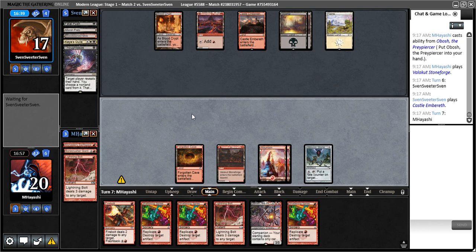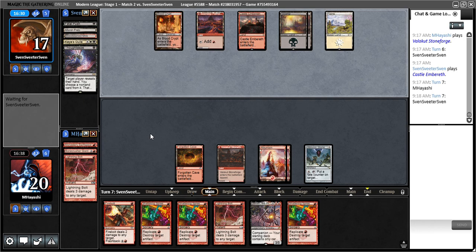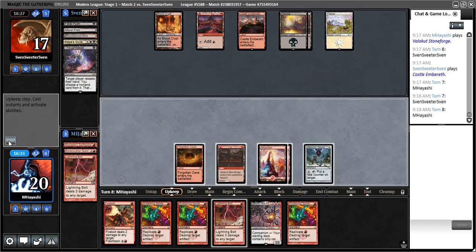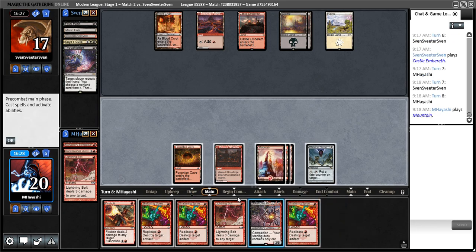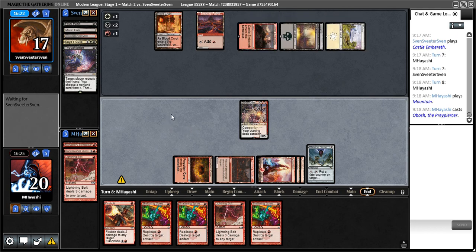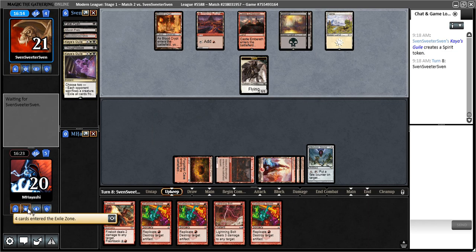We're pretty well equipped to deal with artifact shenanigans, but we are a bit soft to Kroxa, which is unfortunate — hopefully they don't draw that. There's some lag affecting just this window, which is a little unusual. I'm going to turn off auto-yields because I'm worried it'll auto-yield on my next turn. I have a feeling this is just going to eat a Terminate, but I've got to play to win. Dread Bore or Cry of the Carnarium could also eat it — they've got a lot.